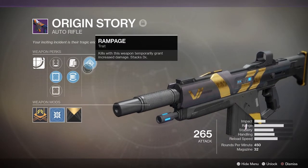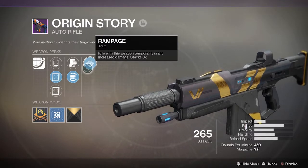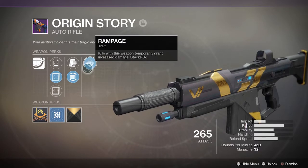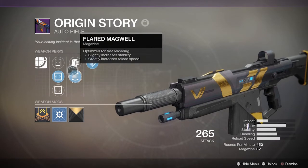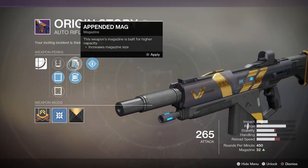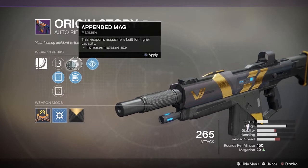So what are we running? We are running Rampage — kills with this weapon temporarily grant increased damage — which is really useful if you're side-firing a group of enemies. Then we're running Flared Magwell, which gives us a little bit more stability and reload speed at the cost of some magazine size, but it's kind of worth it.